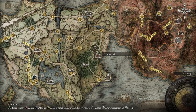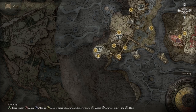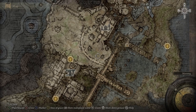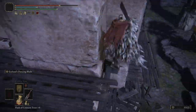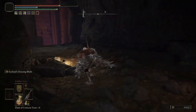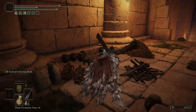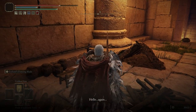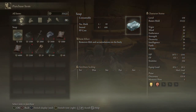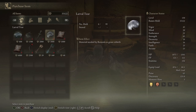Now we're going to this area on the map — I'm not even going to try to pronounce that — but you want to head over here, and there's going to be a merchant. This merchant sells a Larval Tear, so we're going to head over to him and buy it. Just follow the route that I take, and once you jump down, there's the merchant. Talk to him, and then you're able to purchase the next Larval Tear.